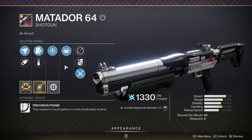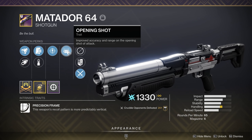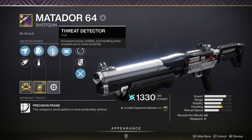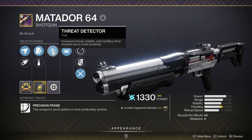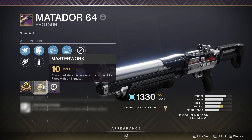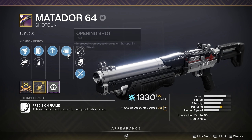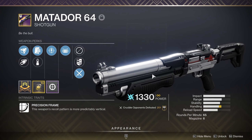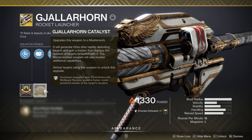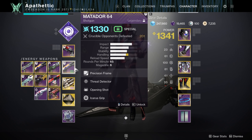I'm running Matador 64 with Barrel Shroud, Appended Mag, Threat Detector, and Opening Shot. I'd much rather have Full Choke here, but the most important thing is Threat Detector and Opening Shot. Threat Detector improves the handling, stability, and reload animation when enemies are close, which is great for switching to the shotgun and reacting quickly. Opening Shot is a must-have on shotguns and makes them so much more consistent. The Handling Masterwork is also super helpful for how responsive the weapon will be in terms of ADS, swapping, and stowing. For my heavy, I'm running Gjallarhorn — it can easily get two, three, even four kills off a single rocket especially with the catalyst, and it doesn't mind taking the exotic slot since we have two solid weapons in Kinetic and Energy.